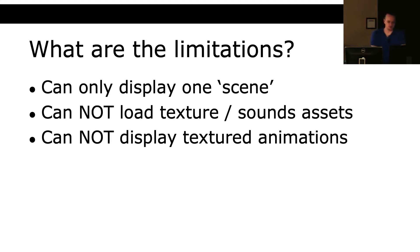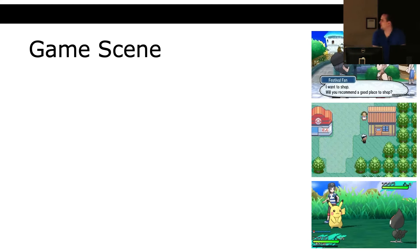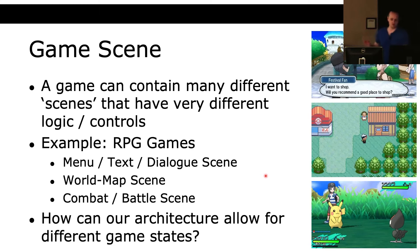It cannot display textured or bitmap animations, and doesn't have any menu or interface. Just to talk about game scenes — a game can contain many different scenes. In Pokemon for example, you might have a dialogue scene, a world map scene, and a battle scene. How can we change our architecture to incorporate different scenes? You'll have to stay tuned until Assignment 3 to figure that out.